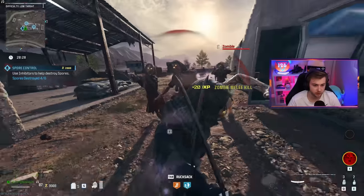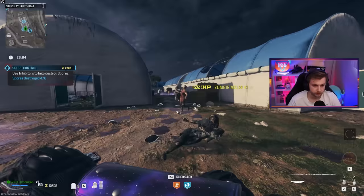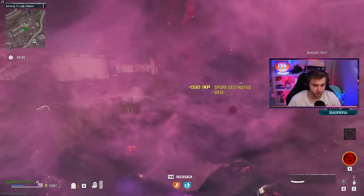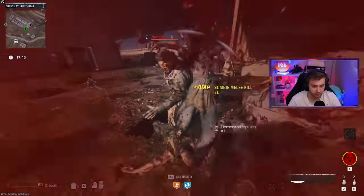Nope — but then I swing and there it is right there. The zombie just turned to a crisp, and so did that one. And there's our 250 kills. Both the spores are gone. What are you going to give me for that? A self-revive — probably good. An elemental pop — we'll hang on to that for the next game. I can't believe I didn't have a self revive that whole time.